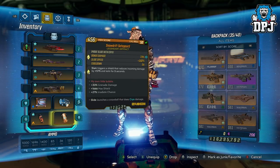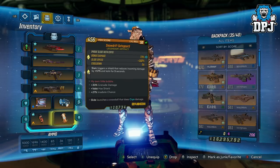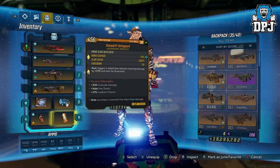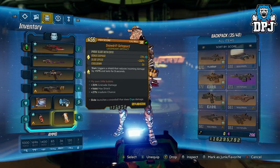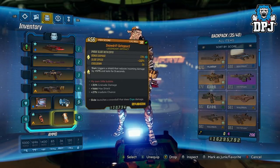So firstly, my artifact. Now this probably isn't the best to go with this grenade, but it gives plus 30% grenade damage. I could probably get something which also helps with solar damage — because obviously the grenade is solar — so an artifact which gives 30% grenade damage as well as any bonus solar damage would be absolutely amazing.